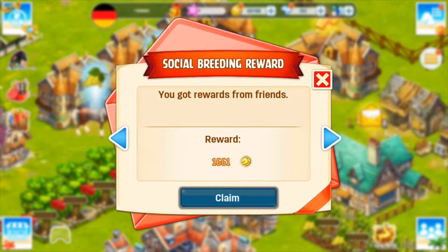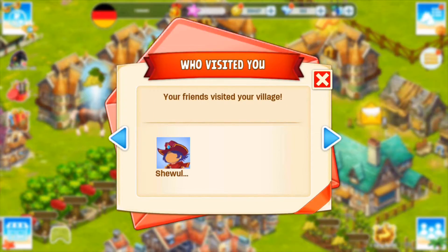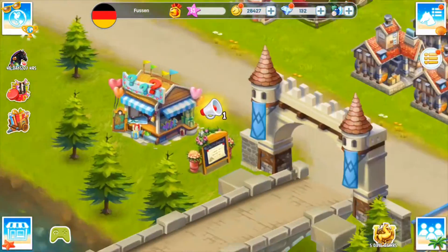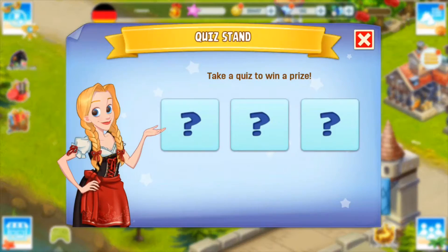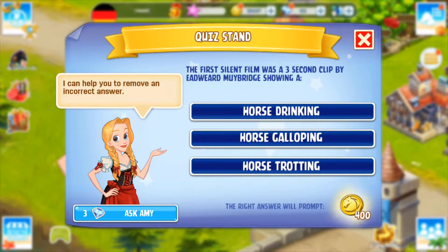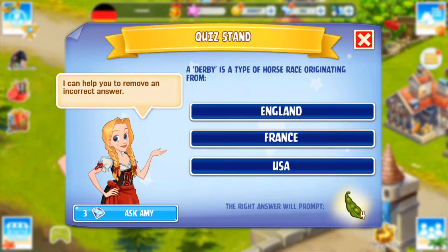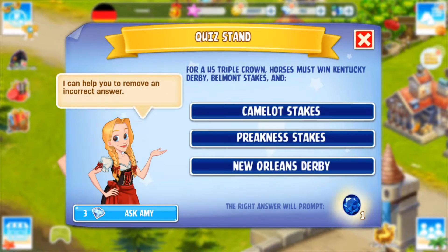There was a huge amount of maintenance for this so it took a while before I got logged in. Now 'take a quiz to win a prize' - okay. The first silent film was a three-second clip, and it was a horse galloping. The next one: a derby is a type of horse race originating from England, yeah, because that's where most horse races came from. For the Triple Crown, horses must win the Kentucky Derby, Belmont Stakes...